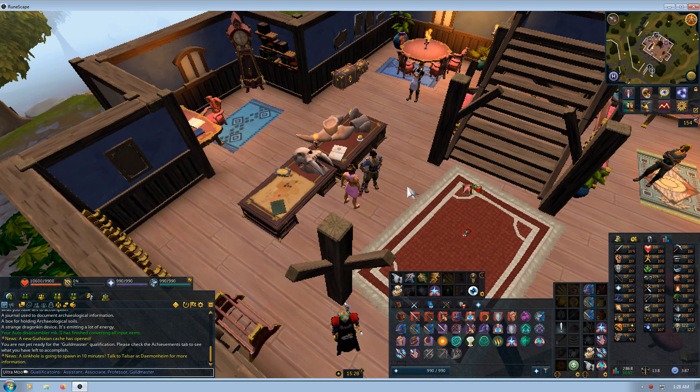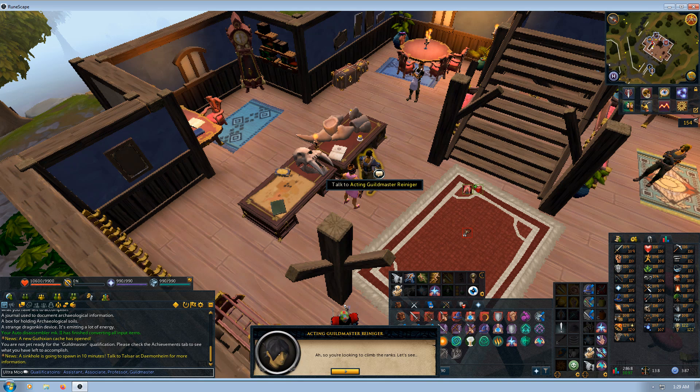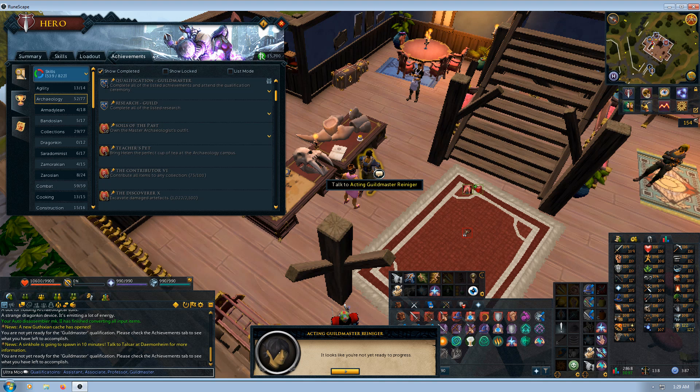To check which level you are, it's very simple. You just come here to the Archaeology Guild, find the Guildmaster, and click Qualifications. It'll say that you're trying to climb the ranks — click Next, and it pops up with the achievement system.